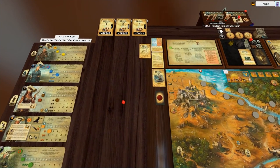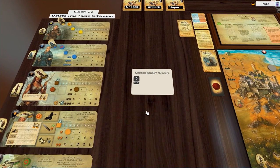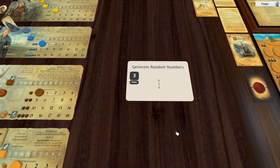Instead of rolling dice, I've built a little tool just to generate random numbers for setups. So if we just generate four random singles — let's try and get one without any doubles. There we go: three, six, five, four.